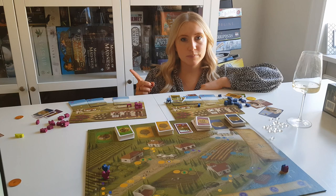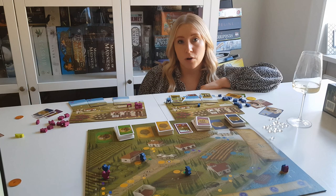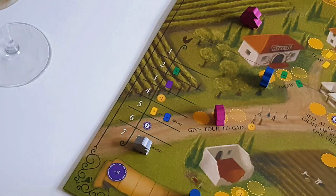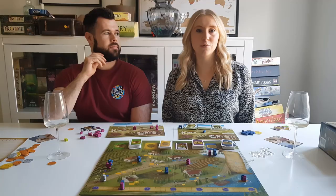All of this is done by worker placement. Need to get a green vine card? Place a worker. Need to plant that vine? Place a worker. All actions in this game are done by worker placement, including the playing of cards.